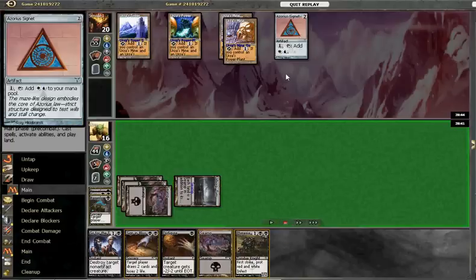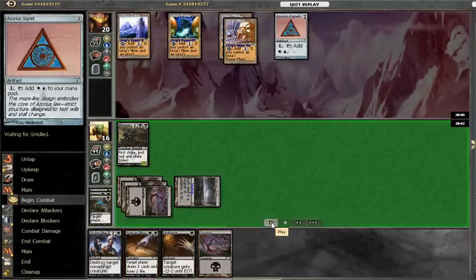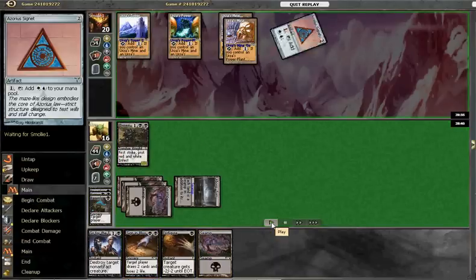He couldn't actually play it last turn — if he had, this game would have gone very differently. But we managed to get that Ulamog out of his hand and drop a Crusader.